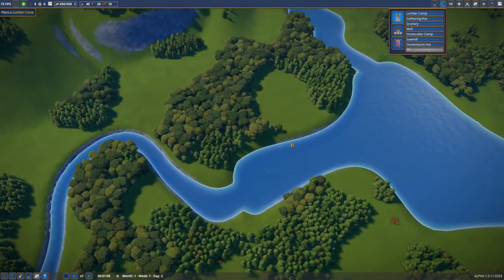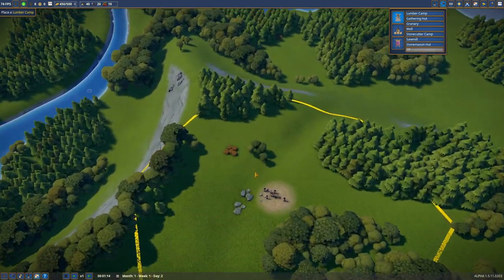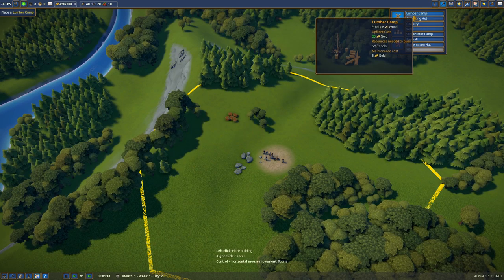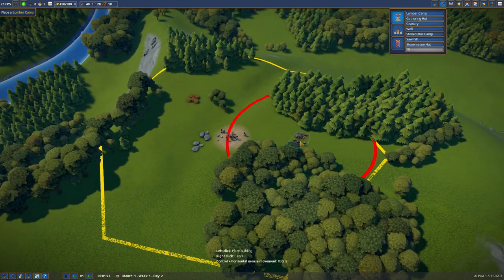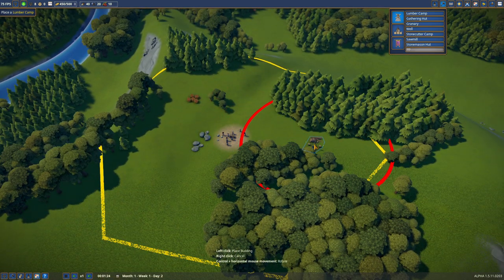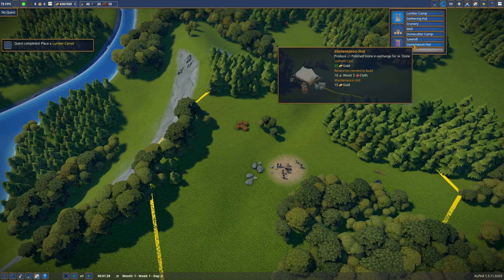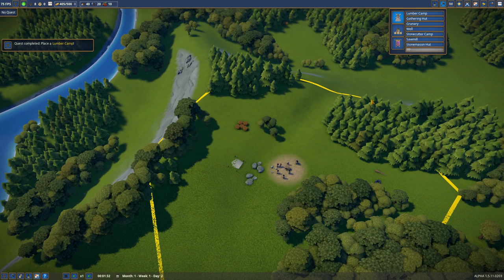We're playing the valley map. I was thinking about settling over here because, historically, that looks like a really good medieval village location. But this up here has stone, and stone is very bloody important. So we're going to go ahead and put things here so we can cut all them trees. We're going to do a stonecutter camp here so we can start getting actual raw stone.